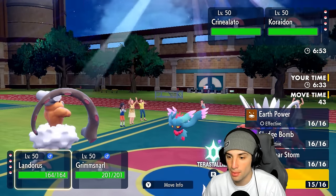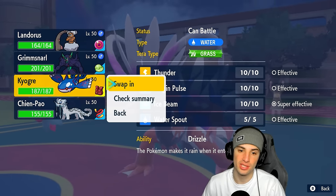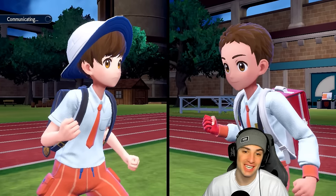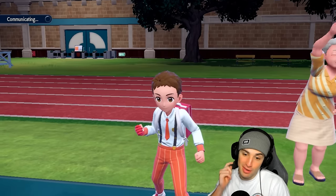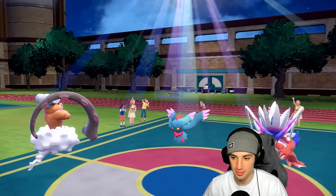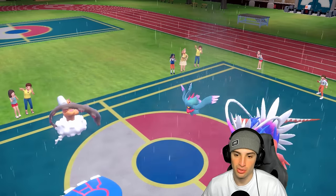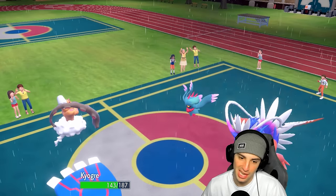Light Screen is up. Now I swap Grimmsnarl for Kyogre to get weather control. Without sun, Koraidon isn't hitting that hard, and with Light Screen and Assault Vest, Fluttermane isn't hitting Kyogre hard either. Ice moves on Lando are a concern though — four times super effective. Kyogre comes in and since Koraidon didn't swap last turn it doesn't have Protosynthesis. Moon Blast finds Kyogre but Assault Vest and Light Screen soak it fine, though we get a Special Attack drop.